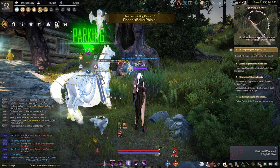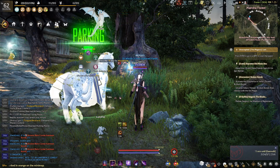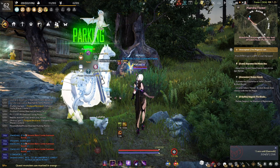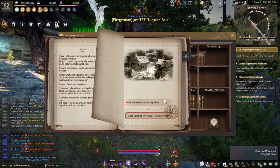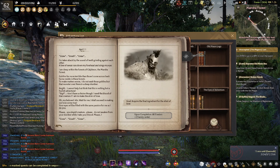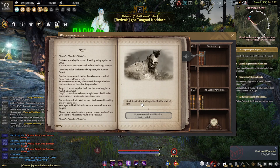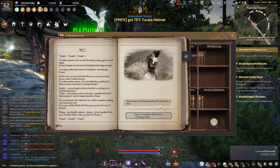Okay everyone, this video I want to show you how to clear Adventure Logbook 4. The last chapter of Book 4 is to acquire the final ingredient for the elixir of love.